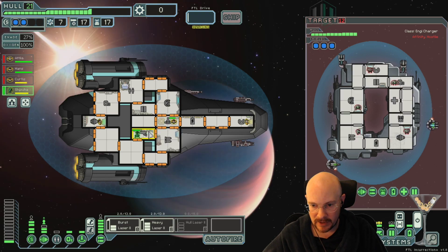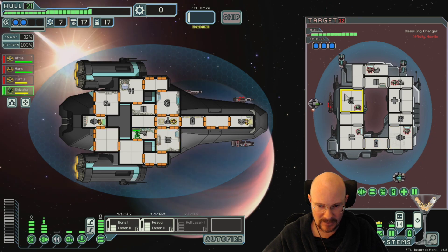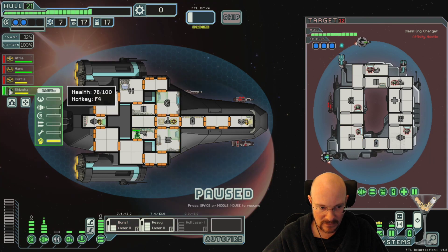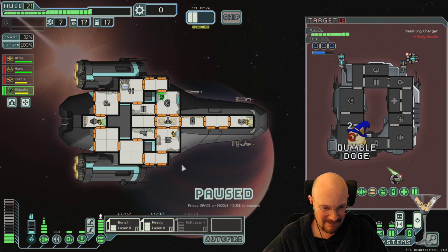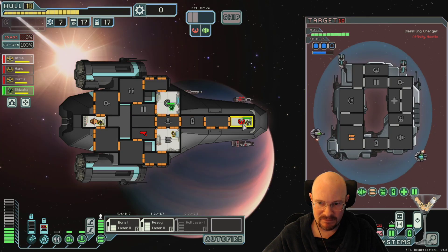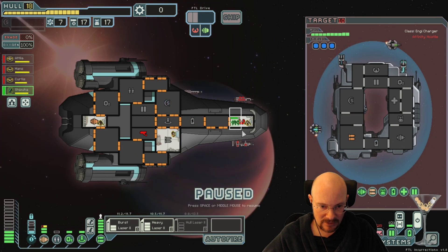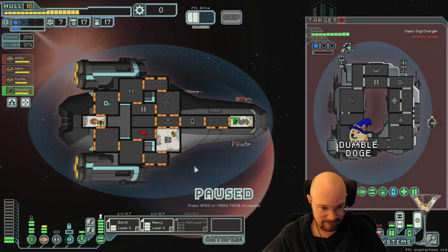That is a lot of ions and burst lasers. Probably NG Medbot dispersal on this ship. Three shields and this much weapon power - I don't even know what to shoot right now. I think I need to go for weapons. What do you know - I got no dodges and he got enough for me to only do one damage. I guess we at least got the first laser offline. I guess this is good.